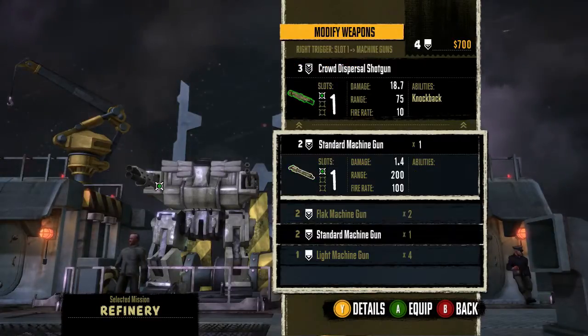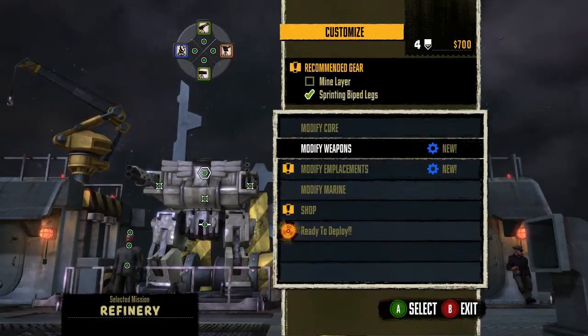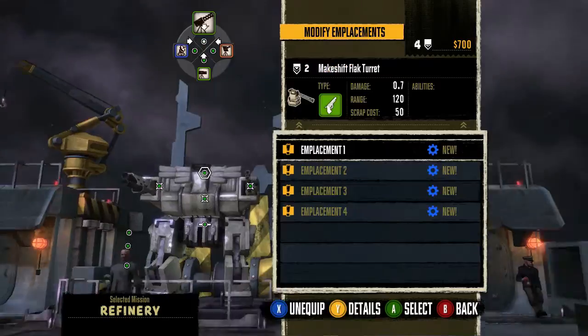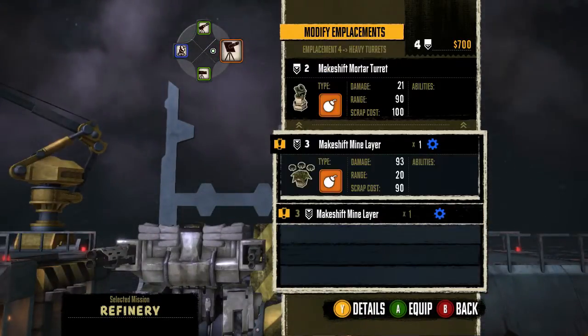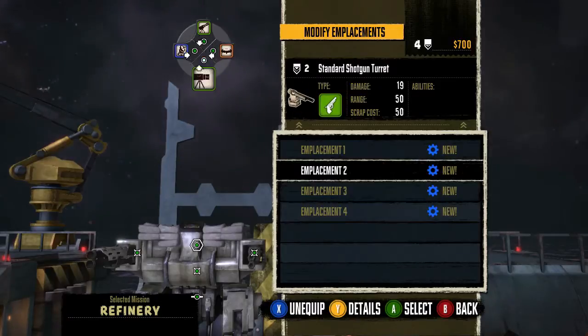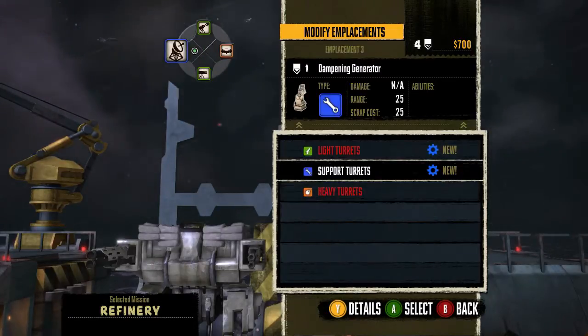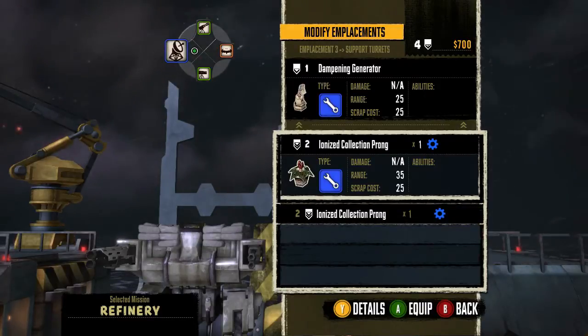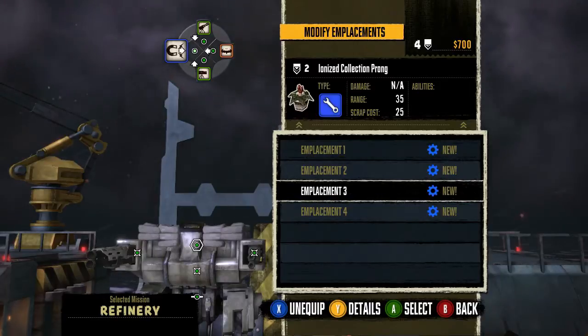I don't know what I want in the guns. I guess we can keep the guns we have on it for now. We also want a mine layer, which we did unlock. So we want a mine layer and we want a shotgun turret. I am going to grab the ionized collection prong just to make this mission a little bit easier on me, so I don't have to run quite as much.